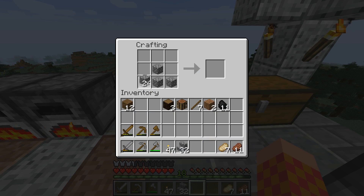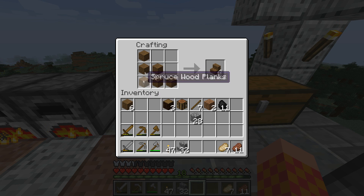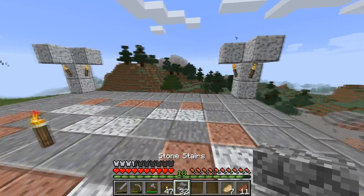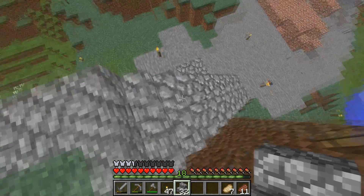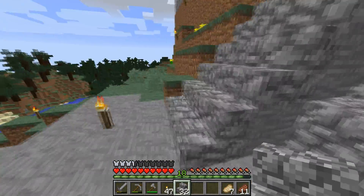Stairs are really easy — you can make them out of any material. I'll show you real quick how we use them. I've already put down some, and you can see stairs — yay!